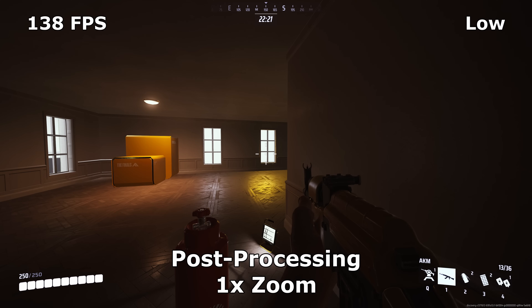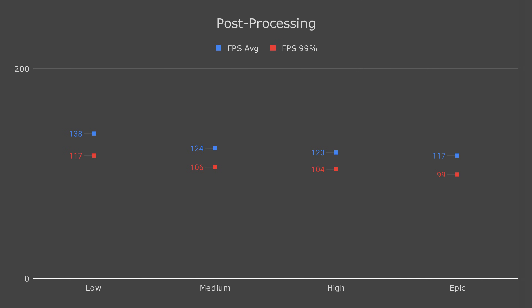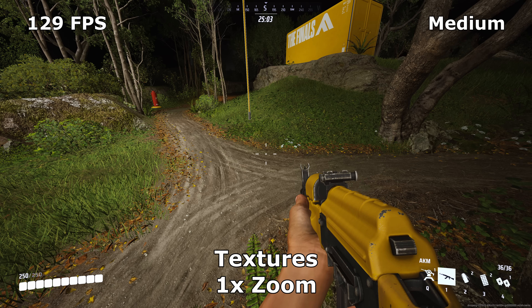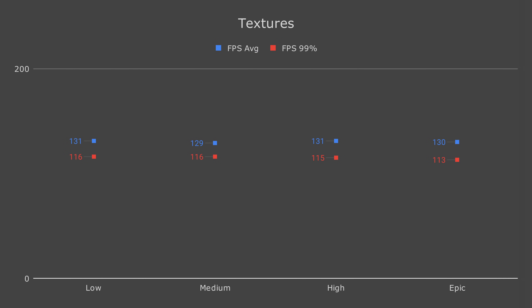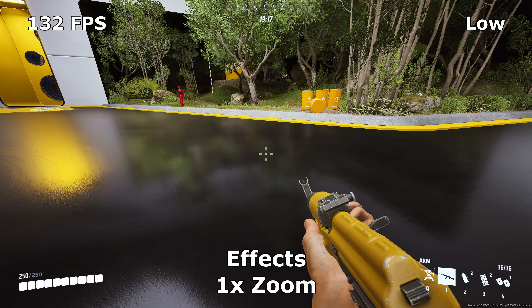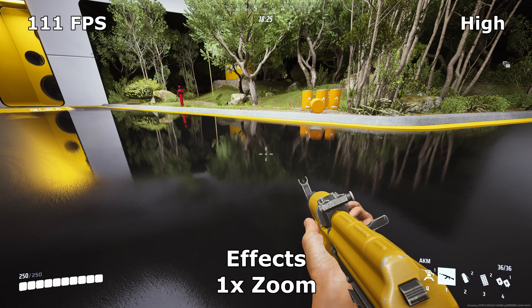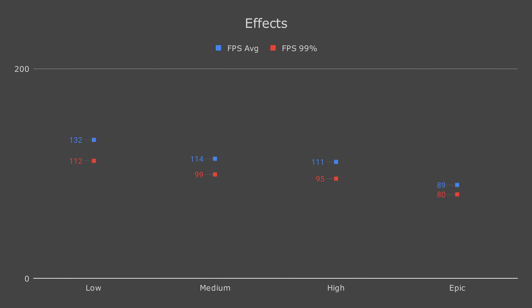Post-processing is the same story: setting this to Low disables ambient occlusion and bloom, with Medium to Epic having these enabled. High and Epic have quite a bit of bloom, which I'm not a fan of, so I've set this to Medium. The texture setting doesn't seem to be doing anything — the description says it affects terrain textures, but there's no visible difference and no performance impact, so Low is probably fine. Effects is essentially an eye-candy setting with fairly big framerate penalties; Medium to Epic enable reflections and subsurface scattering with various degrees of fidelity, while Low has these disabled. I like how these effects look so I've set this to Medium, but Low is much better for keeping a high framerate.